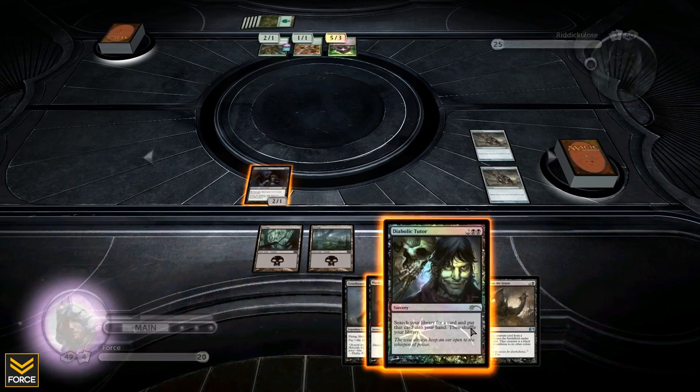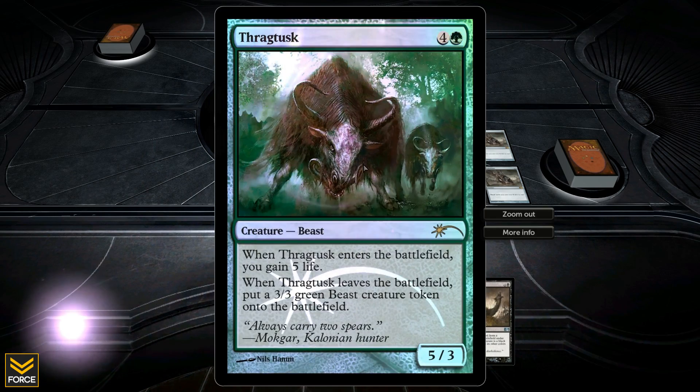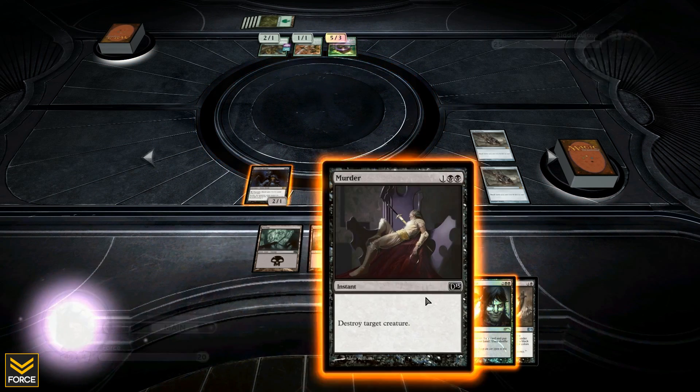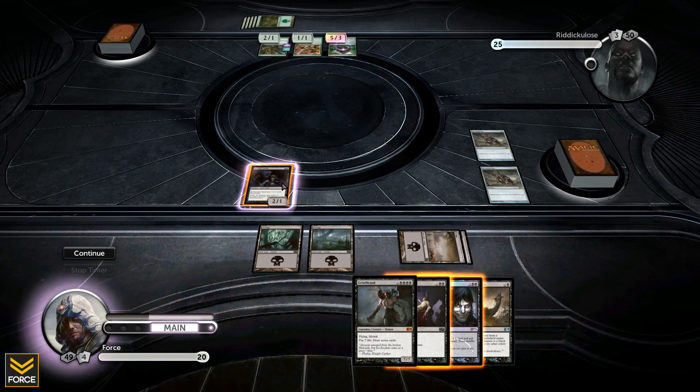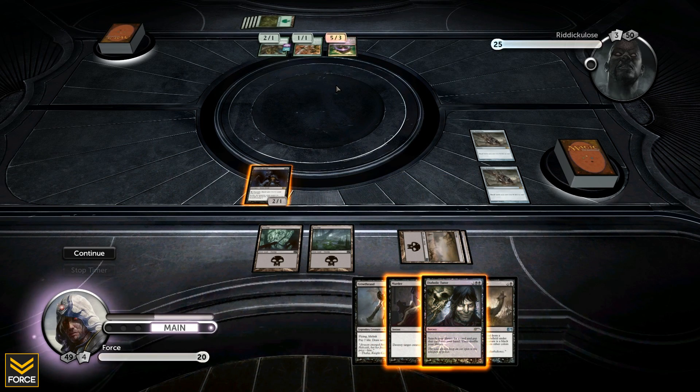I'm going to hold off on the tutoring for now. I'm assuming he's going to attack with the Thragtusk, which I'll block to kill it, and then I'll be able to Rise from the Grave it and get it for myself.